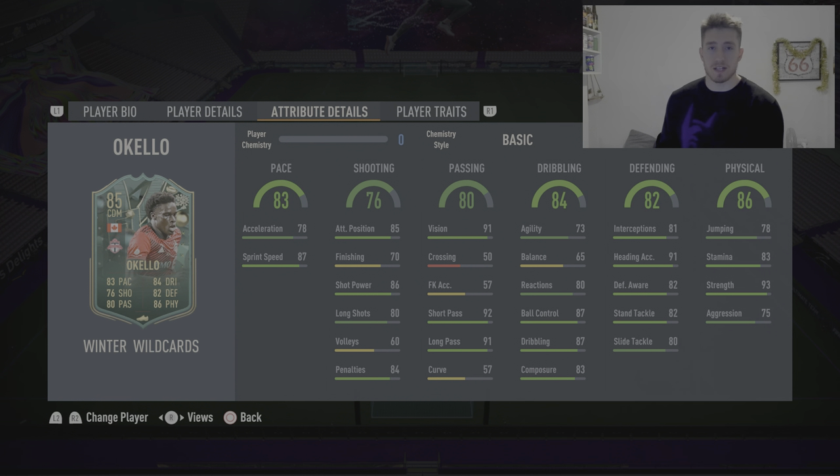86 physical I'm actually going to increase as well, mainly because for me physical is all about the strength, and he's got 93 strength. His stamina is pretty good as well. His jumping could be increased a little — I feel like he did actually header out quite a bit. His aggression is 75, and I'll bring his physical up to an 88. So we've left his pace and shooting the same, increased his passing by five, increased his dribbling, increased his defending by one, and increased his physical as well.